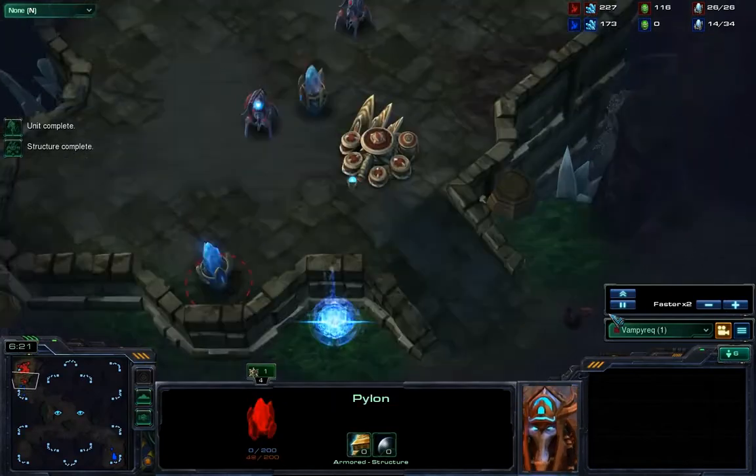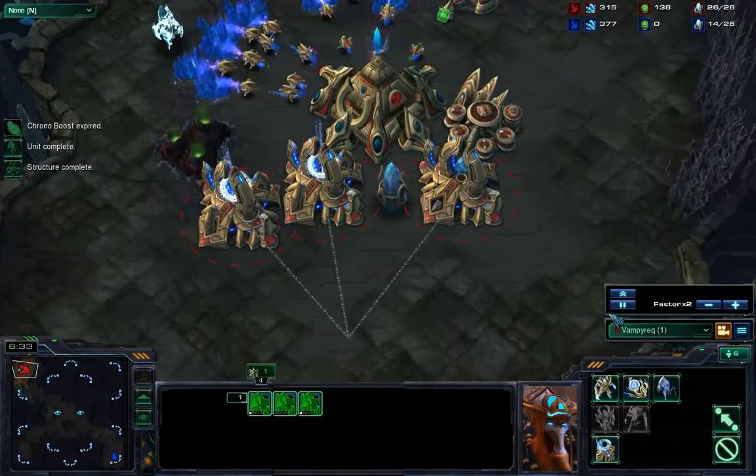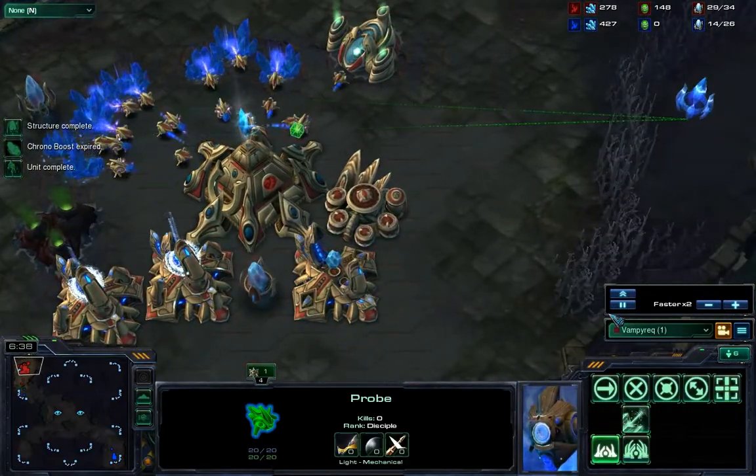The most important thing about stopping a cannon rush is to kill the probe. Once the probe dies it will stop any more production — and that's the first step to stopping the cannon rush.